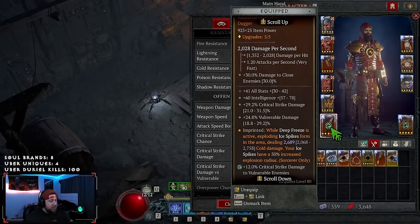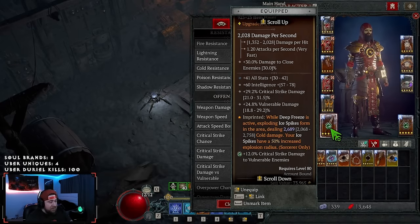Next we got Frozen Tundra. We don't necessarily need this while Deep Freeze is active, although it does help. But this is more used for the second affix where Ice Spikes have an increased explosion radius. Super strong. You want all-stat, crit strike damage, vulnerable damage, intelligence — super easy to get.